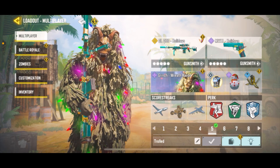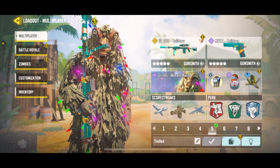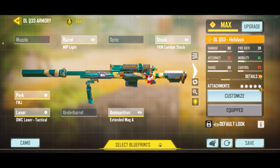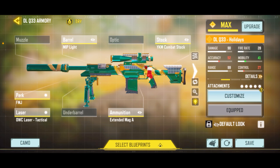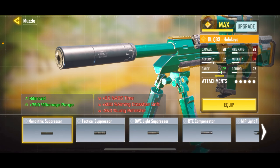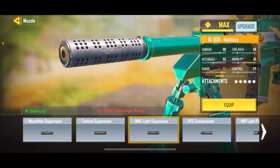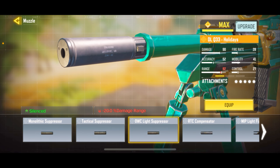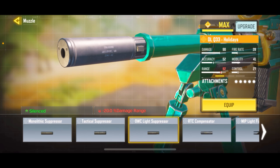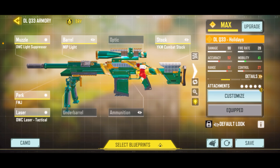Alright let's have a look at what this two hundred bucks bought me. We've got the DLQ Holidays here - here's the gunsmith. It might be light, it's all ADS speed, that's pretty much it. Got an FMJ, you can switch out the extended for a silencer. You want to get the OWC and you can switch that out for the magazine.